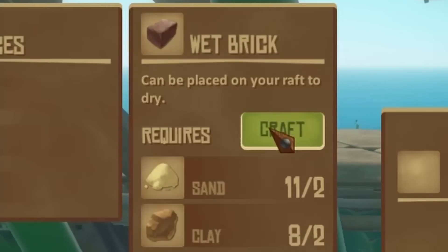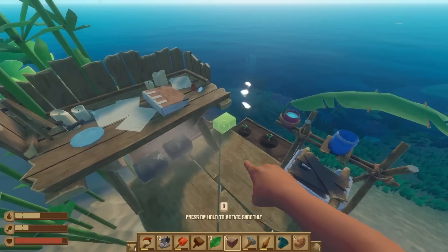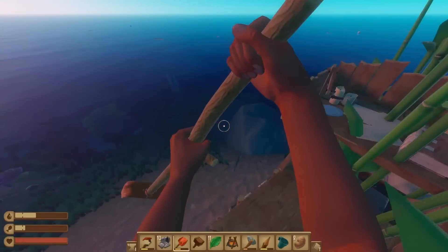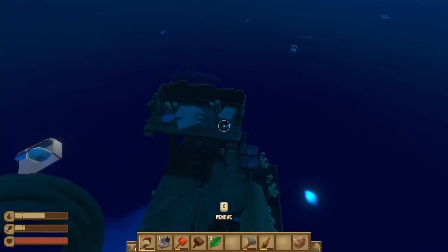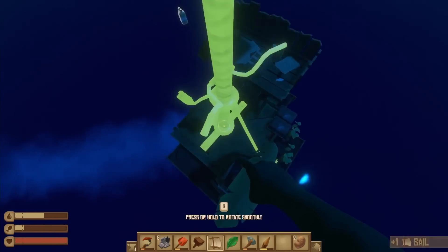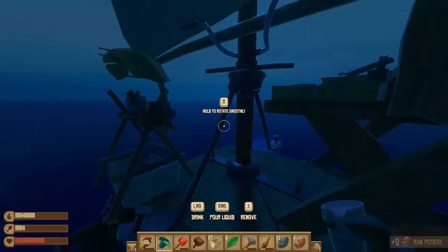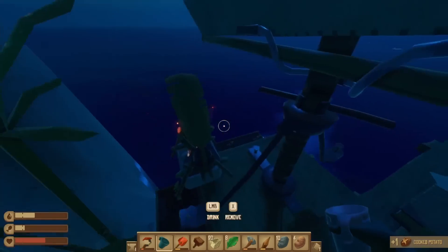Bruce had gotten slightly more aggressive, so I wanted to make sure I got back to the raft and crafted all the wet bricks I could. To make a smelter you need six dry bricks, which means you need six wet bricks, and to make those you just need sand and clay — then you need them to dry out on the raft. After getting the ladder down, I started paddling away from the island. I started collecting some leaves again and finally was able to remake the sail. I picked up my dry bricks, but I need to research one of them to make the smelter, which means I actually still need three more bricks — six extra pieces of clay and six pieces of sand.